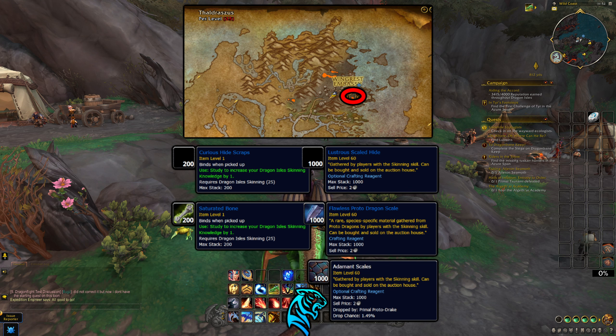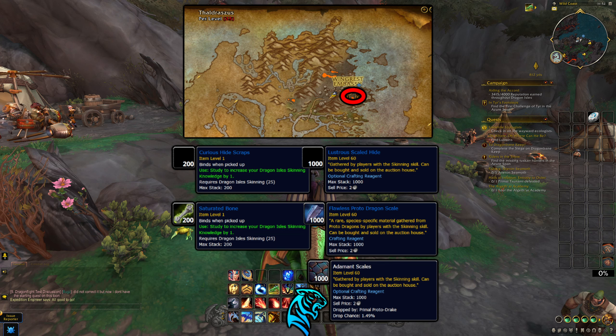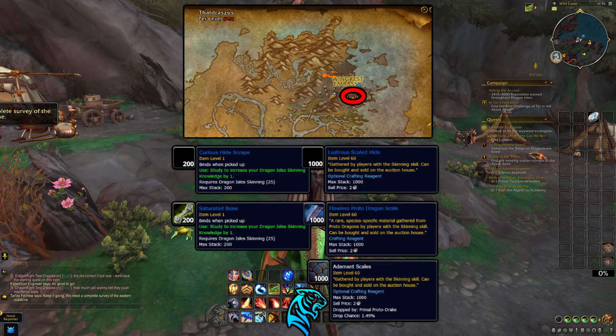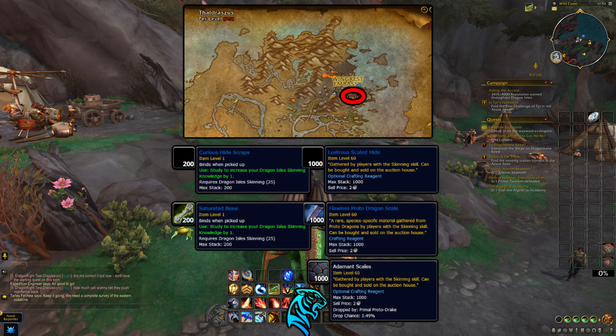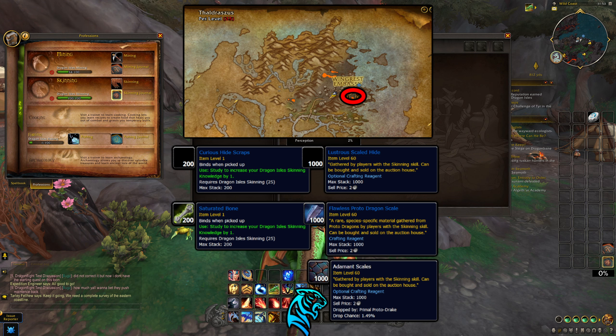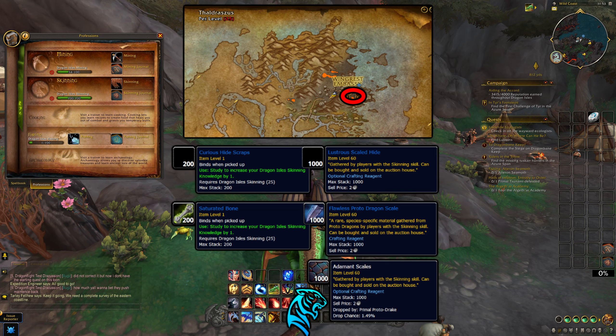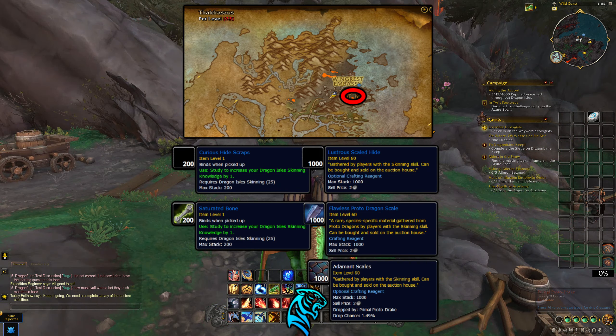What you're farming here includes Lustrous Scaled Hide, Flawless Protodragon Scales — you'll get tons of both of those — and also Adamant Scales. You'll also get some Saturated Bones and Curious Hide Scraps, though these are capped at around six per week; they grant skinning knowledge points to improve your profession. In Dragonflight, you can go to profession specializations and apply knowledge points across different trees — I've been going into Harvesting for more deftness and damage points. You can choose from Tanning, Harvesting, and Baitcrafter.